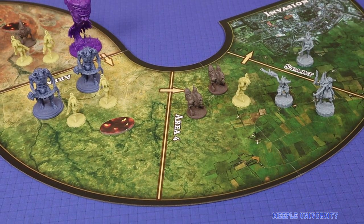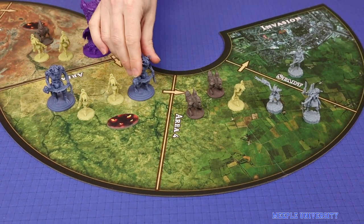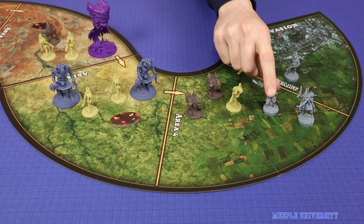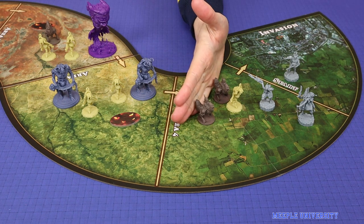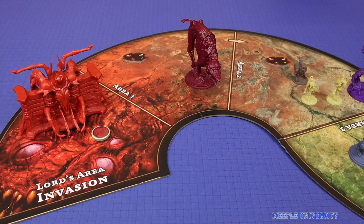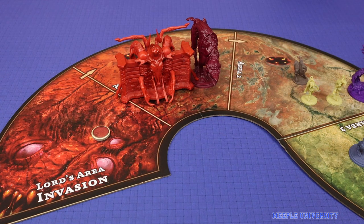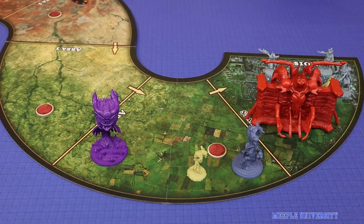In Planet Apocalypse the end is nigh. The Hellgate is open and the demons are coming. Players will cooperatively play the role of heroes who need to defeat ever-increasing waves of demons in order to build up their own power and ready themselves to face the Lord in the final battle. If the players can defeat the Lord before the Lord casts his shadow over the entire land, then the players will win the game.